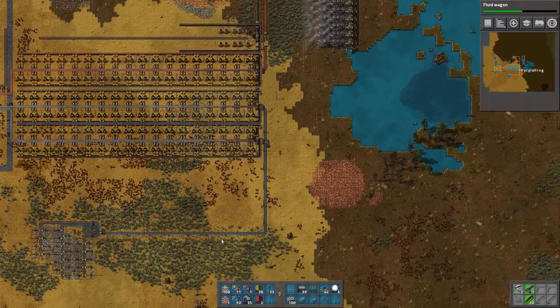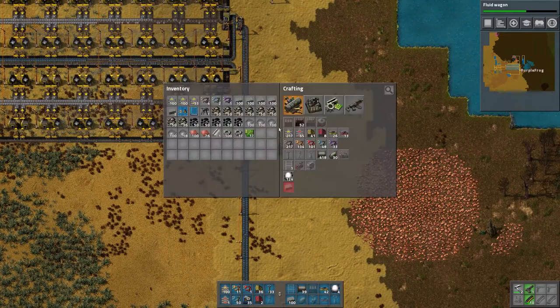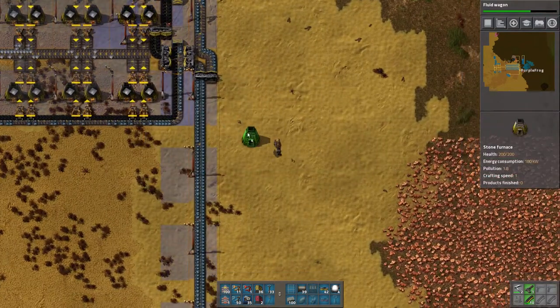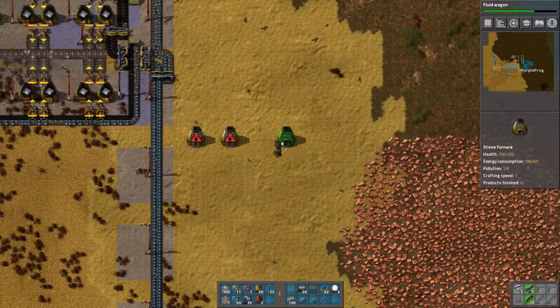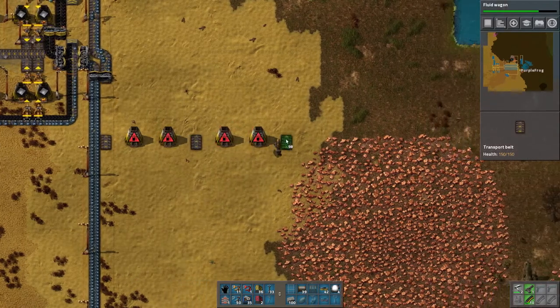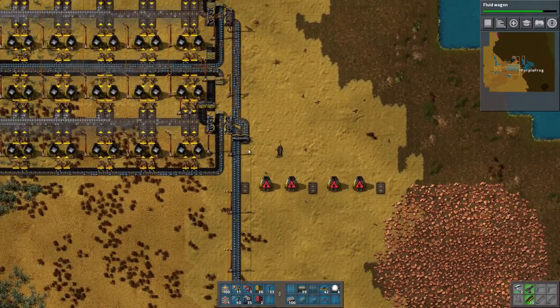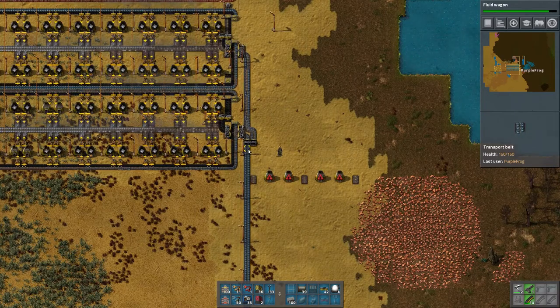Let me just do a quick steel setup here. If we put it right here, which is the farthest over we could do it — inserter, belt, inserter. So how wide is this? It's 17 wide. Normally it's 13 wide, so this is 4 wider than the other setup — technically 6 wider than the one that goes to electric furnace. So if we do this, we're gonna be covering over this terrain. It's almost like I should have played with RSO.